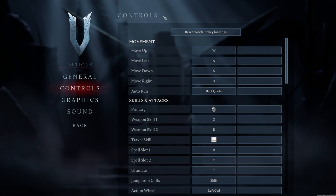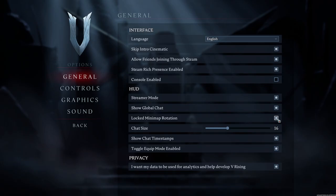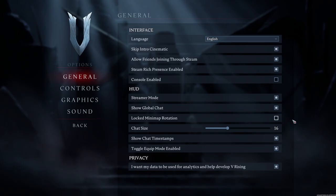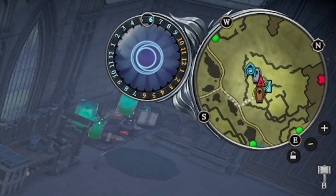Before getting into the game, there are a couple of settings which are worth bringing to your attention. One of them is auto run, which makes long distance travel more manageable. Also something that I prefer is having a mini map that rotates with your character. This can be done in the settings and also on the UI in the game next to the mini map.